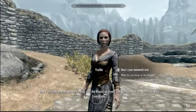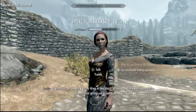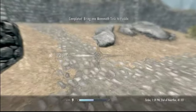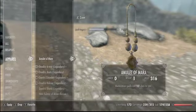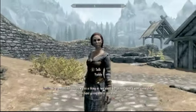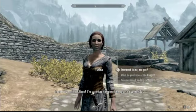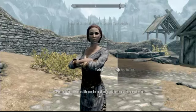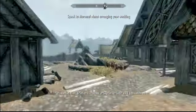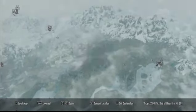Give her the tusk now. After giving her the tusk — as promised — she will increase your speech skill and start to like you. Once she starts liking you, equip the Amulet of Mara and go ahead and talk to her again. She'll say: 'Is that an Amulet of Mara? I'm surprised someone like you isn't spoken for.' Say you're interested and she'll agree. It's settled then — you've got to go back to Maramal. This process is kind of a pain, but it is worth it.